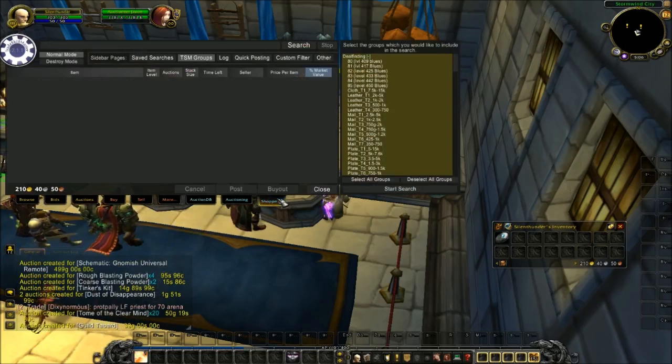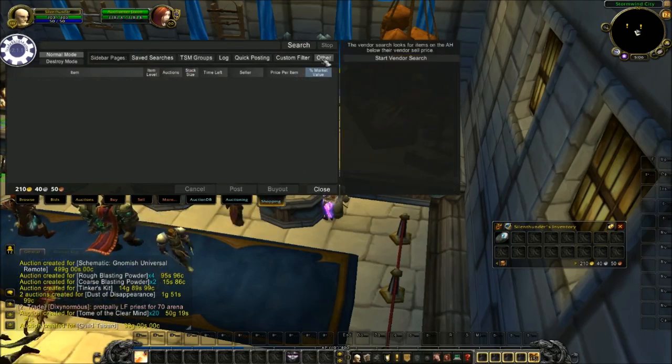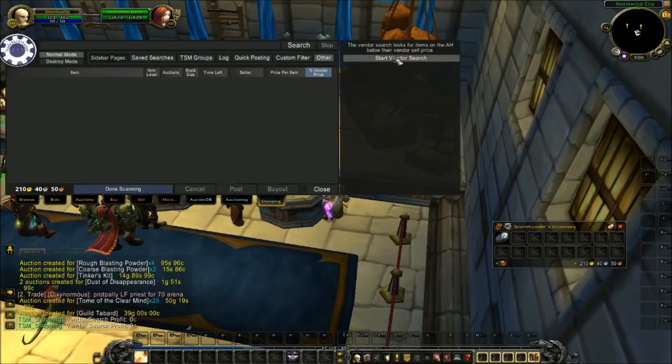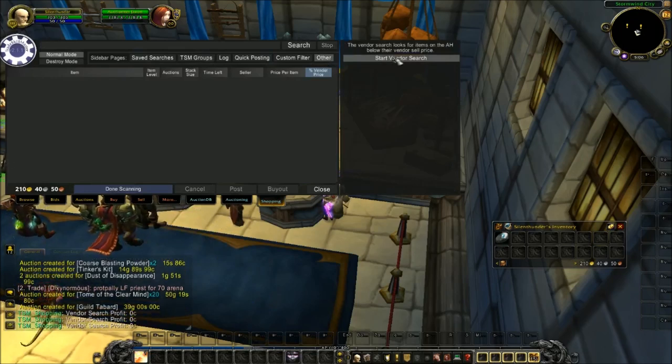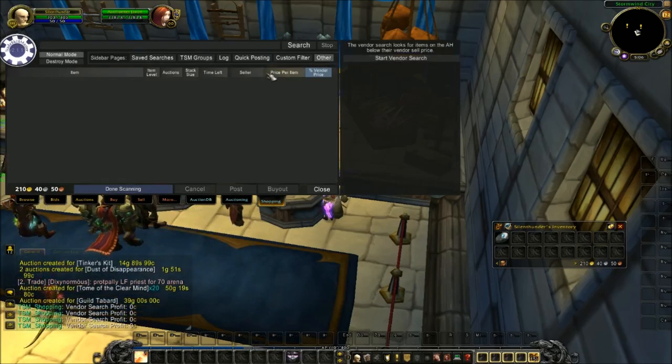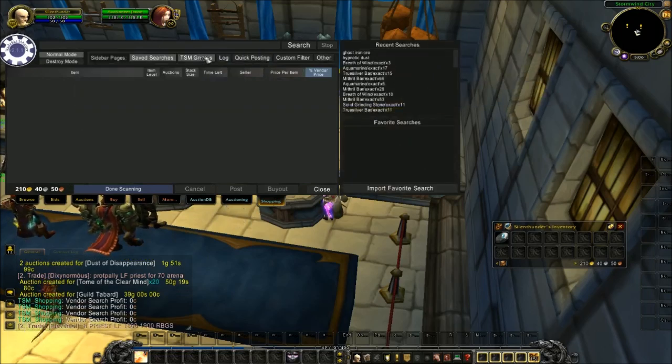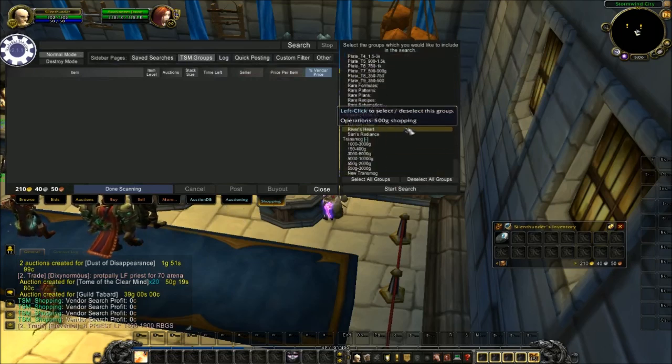Go to my shopping tab. Let's do a vendor search — see if there's anything I can buy. Nothing that I can buy and resell. Let's do a transmog search and just let that run.